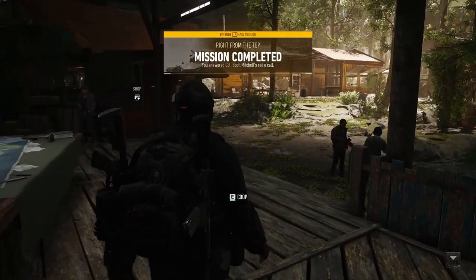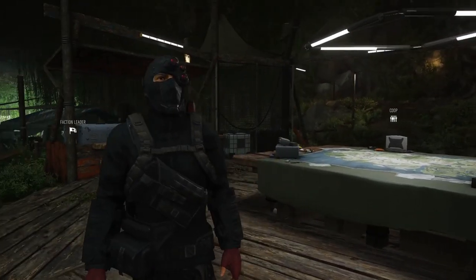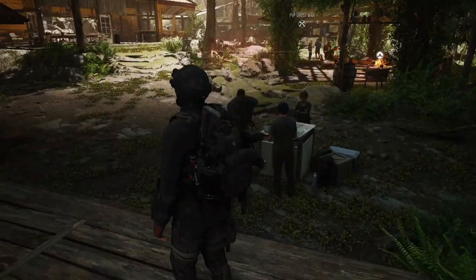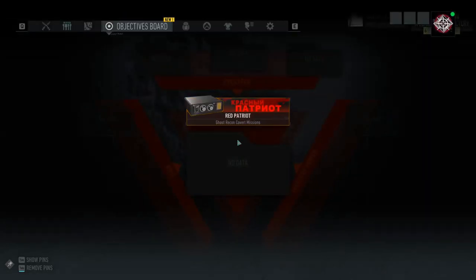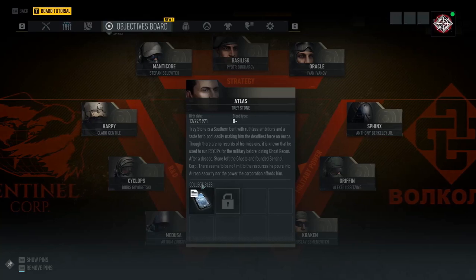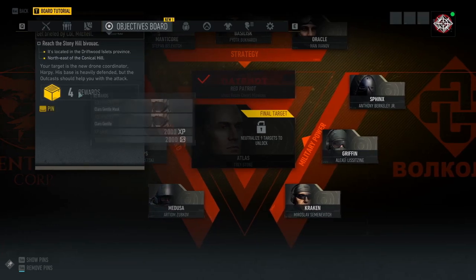Welcome to Ddub TV everyone. Today's video is a real treat because I'll be talking about episode 3 in Ghost Recon Breakpoint and showing you lots of footage from these new Red Patriot missions. After that I'll be showing you some of the awesome new Bodark gear and the Sentinel 553 Scout, which is the DMR blueprint you get for completing the final Red Patriot mission.